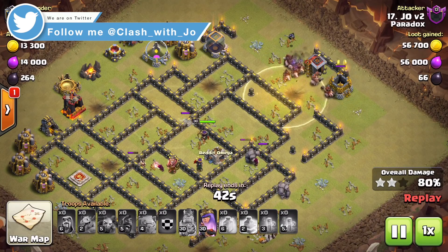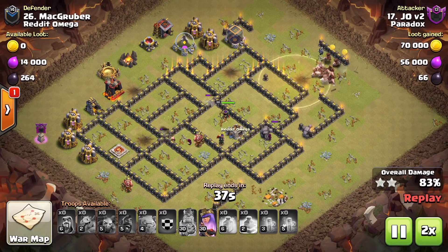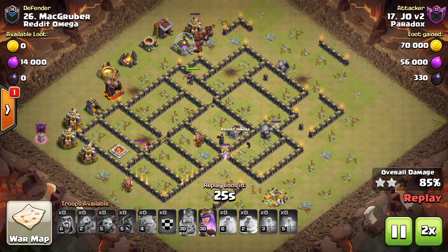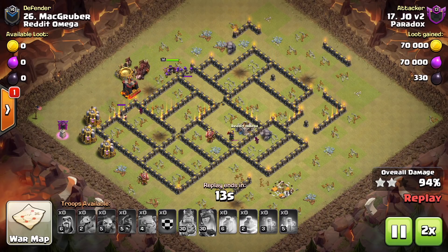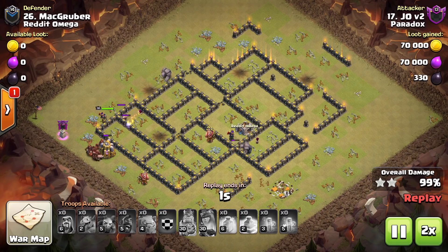The number of hog riders left on this base opens up a limited time issue. The queen's still alive — we use her ability to crack through a compartment and assist with cleanup. But we have plenty of hog riders, which are very fast on cleanup. We were able to deal with this base easily since we got the tesla farm location as well as the queen and the clan castle troops.